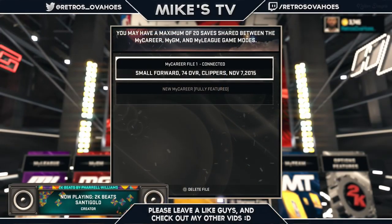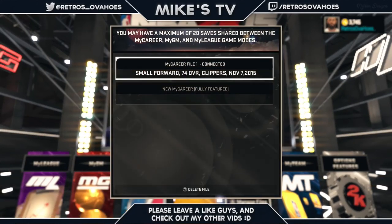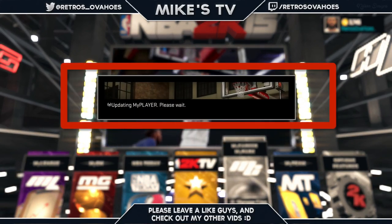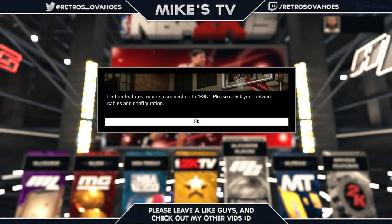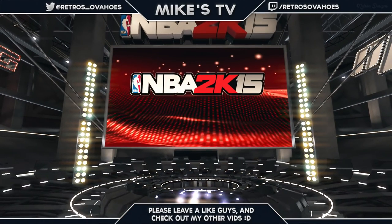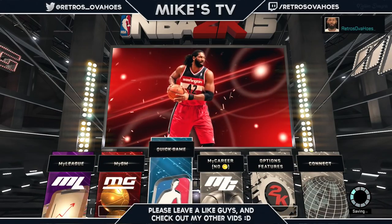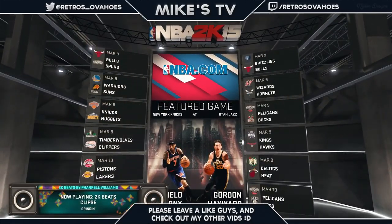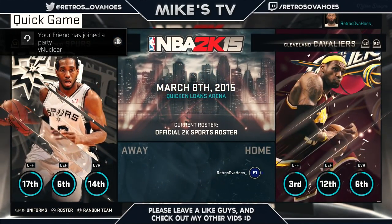I suggest watching me do it first, then rewind the video and do it yourself. Press Triangle to load up your MyPlayer and it should blink two times. Double-tap back, cut your Wi-Fi off for three seconds - one, two, three - cut it back on. Double-tap again. They're going to give you an error, then another error. Just wait for it to load back up into the main menu. Then you want to go to Quick Game - press Circle to go straight into a Quick Game.